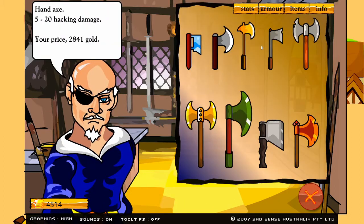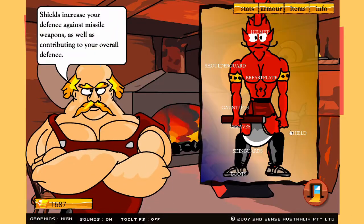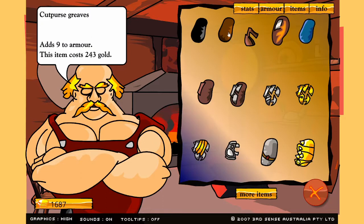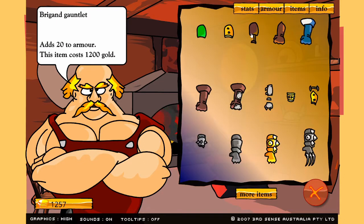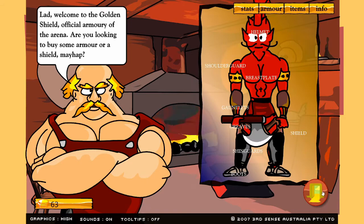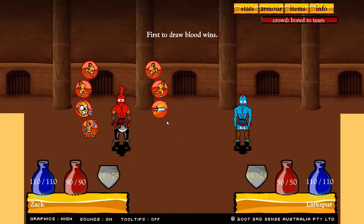Okay, strength boost — 50 to 20, let's do that. I need a good weapon and then some more armor. Greaves — we'll pop these on, maybe some gauntlets. Yeah, let's do it. Now we're looking good, now we're ready to fight some people.